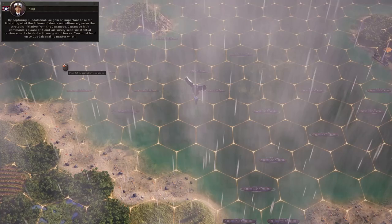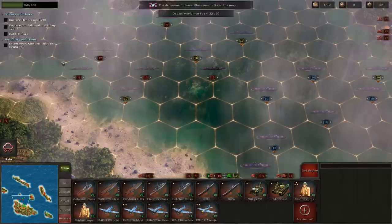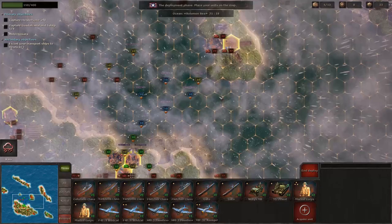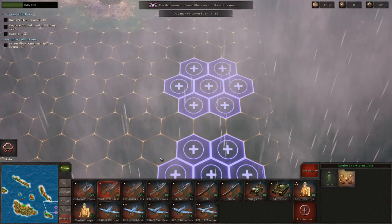Japanese High Command is aware of the situation and will surely send substantial reinforcements. We must hold Guadalcanal no matter what. Now we're in the battle - I really like Admiral Halsey, he's interesting to read about. He's going to be our new Admiral. But we just saw they took off with our carriers - and indeed we can't deploy carriers. We can only deploy our other ships.